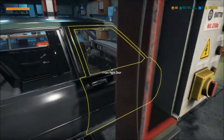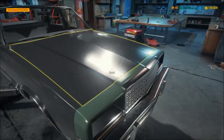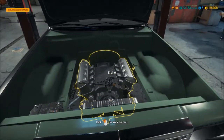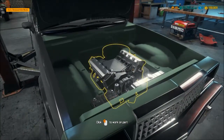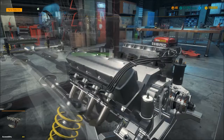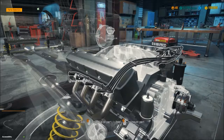Every panel, the engine block, heads, crank, camshaft — I'm just missing a timing cover, intake, and carburetor. On my last session I found an exhaust manifold, so I'll go ahead and slap that on — one step closer to completing this project.